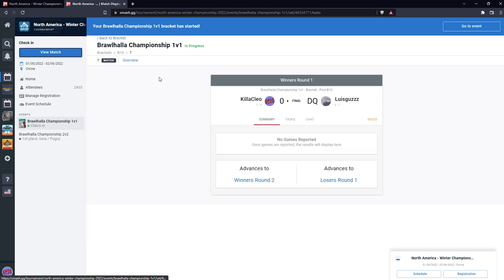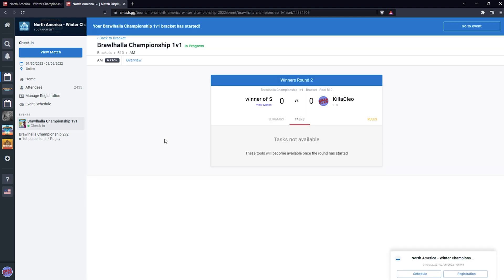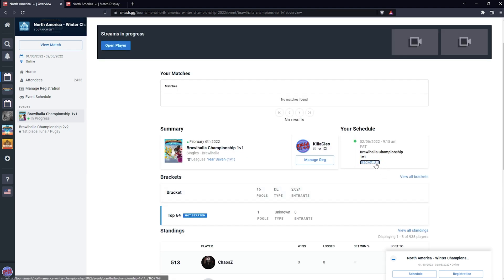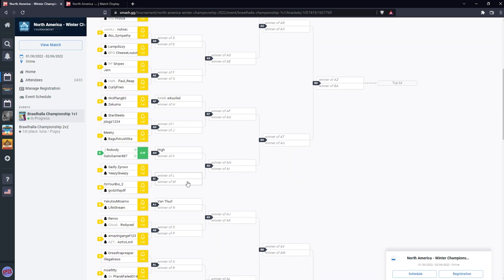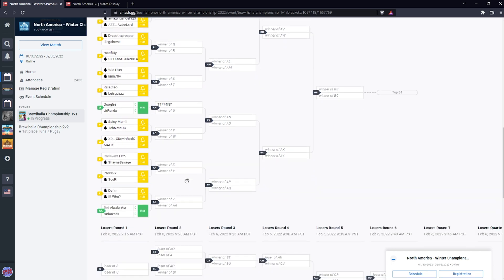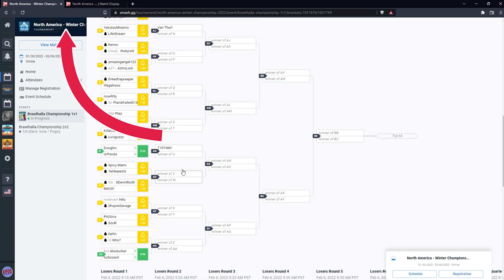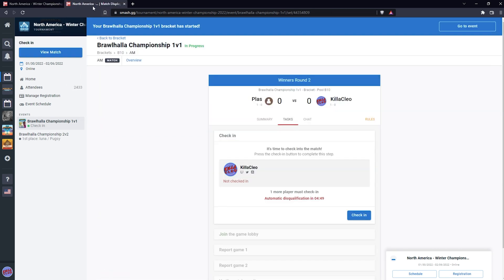If your opponent does not check in, they will automatically dequeue and you will move on to winners round 2. Click the button to move to your next match. While waiting for your opponent to finish their first set, I recommend looking over the brackets — you can see who's winning, losing, and see who you might be playing next.